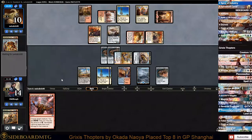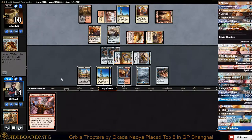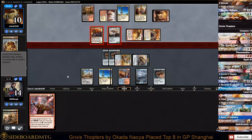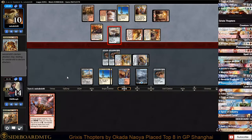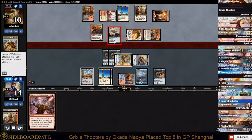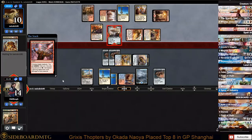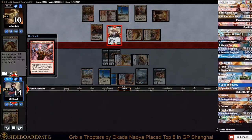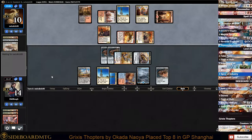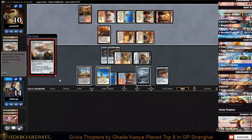He's going to crew. Just going to attack with both - only the one gets through. We will Harness Lightning that, which is going to leave us at only one energy. It's something we kind of had to do - he could have over-crewed it, made it a 6/6, and spent all of our energy. He's got another.